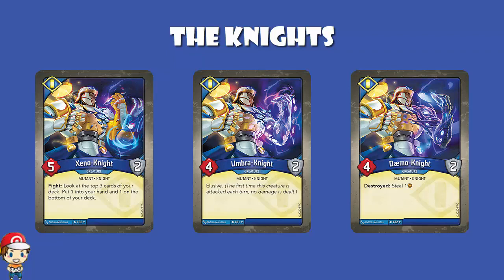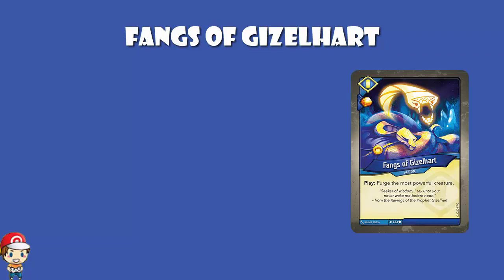Fangs of Gizelheart is an action card with an amber bonus. When you play it, you purge the most powerful creature. Do bear in mind — it says the most powerful creature, not the most powerful enemy creature. So there will be times this really comes back to bite you. Be very, very careful when you play this card.